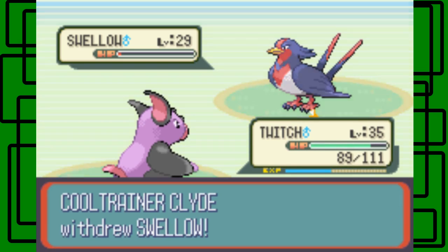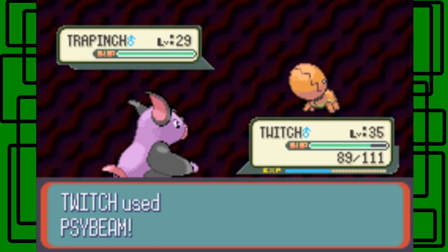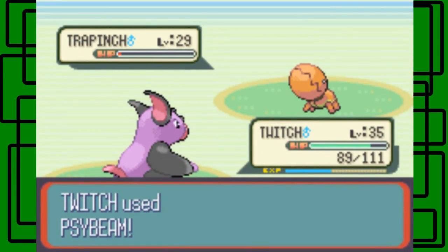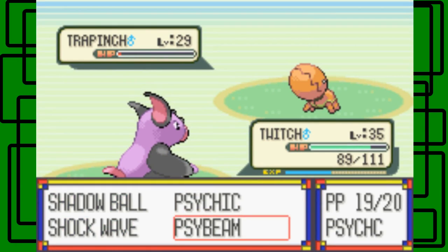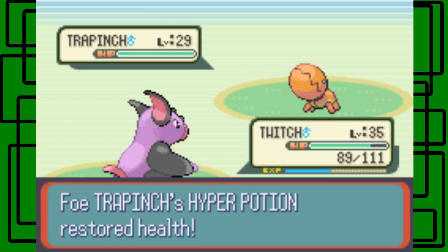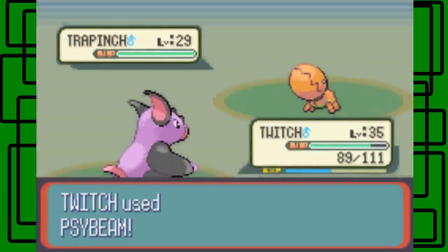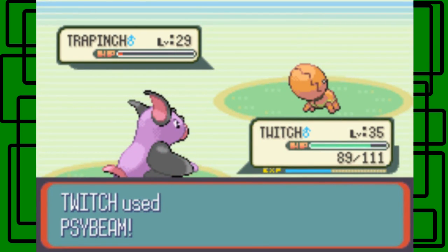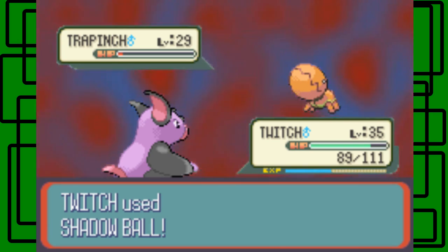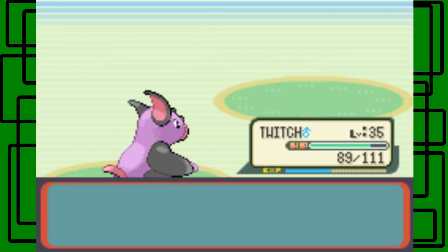Let's go for Ice Beam to help finish it off. He withdraws Swellow and sends out Trapinch, level 29 and male. Let's go for another Ice Beam to try to knock this thing out. I should have just tried to use Psychic, because Psychic is a little bit more powerful than Ice Beam. It probably would have knocked it out, but that's okay. Let's finish it with Shadow Ball — our new move. The Trapinch goes down. Awesome.